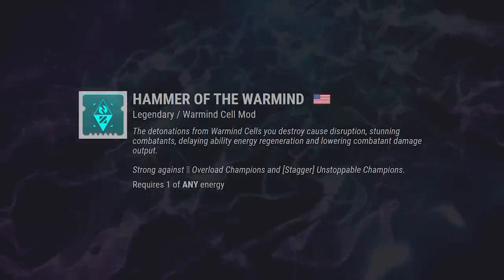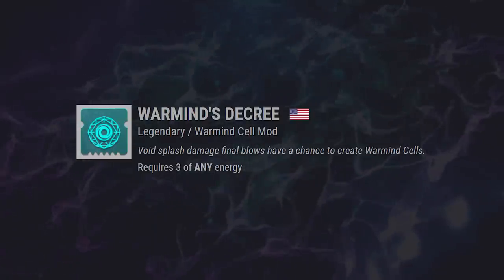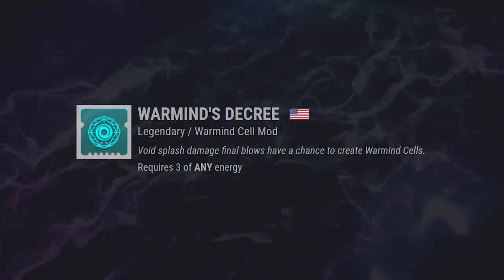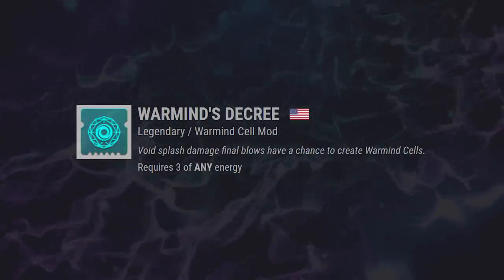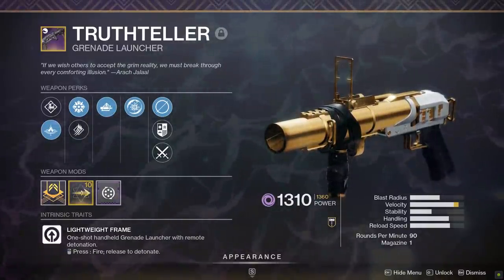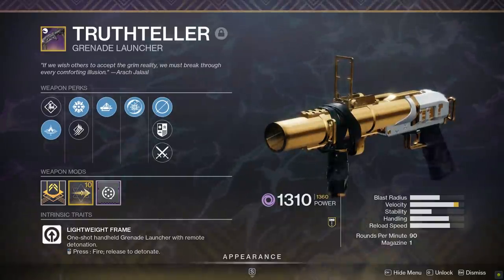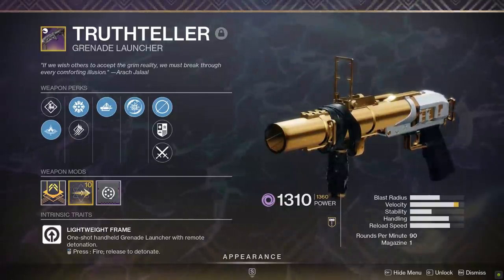Next, another Warmind cell mod — Warmind's Decree. Void splash damage final blows have a chance to create Warmind cells. Up until now, players have been relying on dealing solar splash damage to make Warmind cells outside of using Ikelos weapons. This is really going to expand the pool as to what you can use to make a Warmind cell with. I've got a god roll Truth Teller grenade launcher with auto-loading, and even though it's not an Ikelos weapon, I'll be using it with Warmind's Decree to make more Warmind cells.